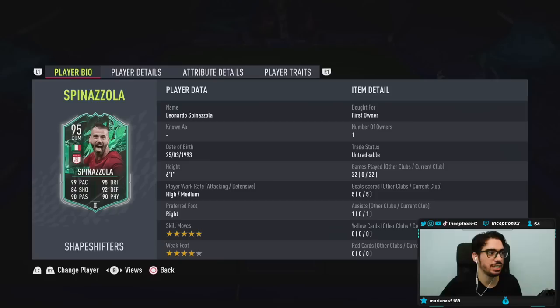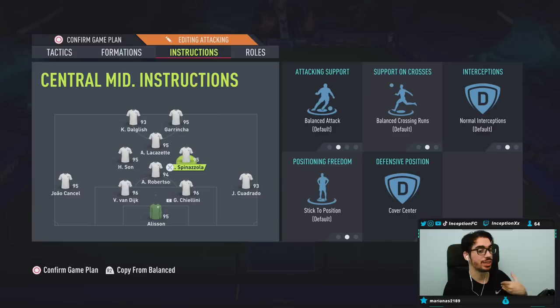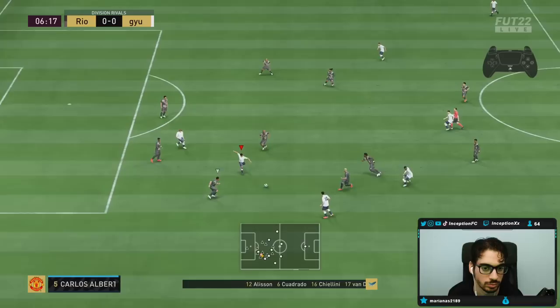With Spinazzola in-game, since we are doing the 4-1-2-2 tactic video, we'll be using him in that right center-mid position on just the cover center instruction — no stay back while attacking. That'll play to his base mechanics of high-medium work rates, pushing forward and coming back. So that's the type of stuff we're going to take a look at. We'll get into a couple of games and see how he plays — hopefully he is a beast.